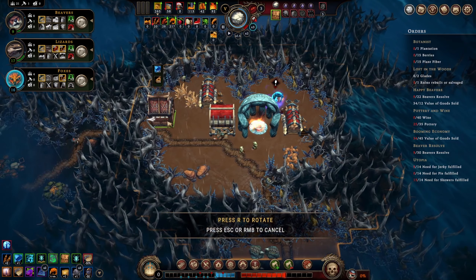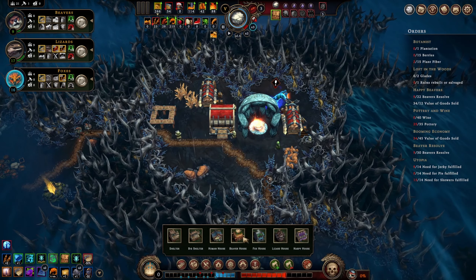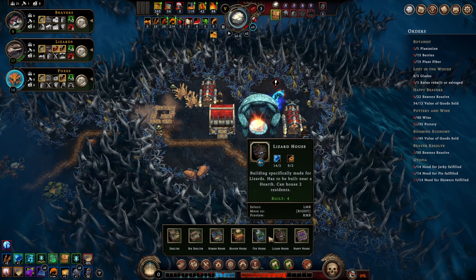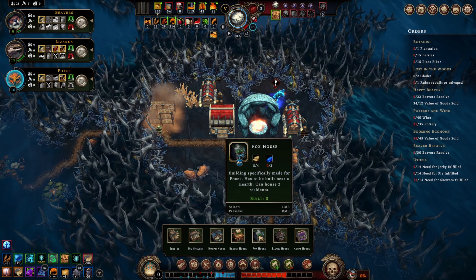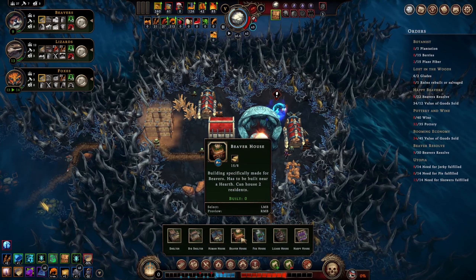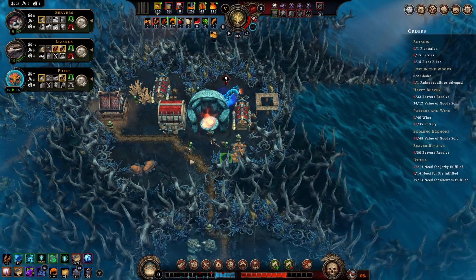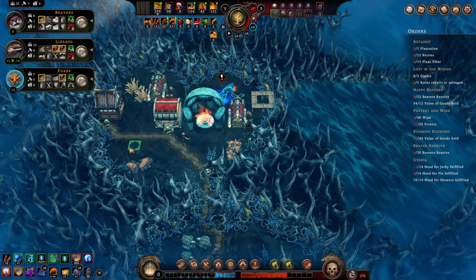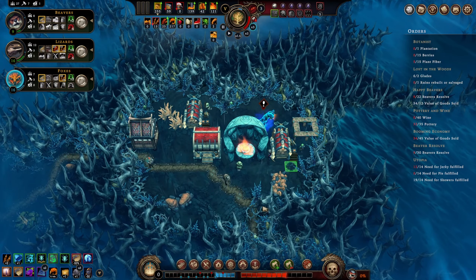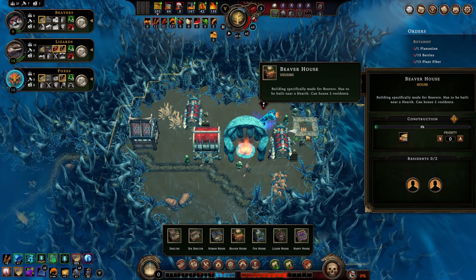We can build a beaver house but that's going to use up a lot of planks. Newcomers - welcome! More planks! I think we take this just for that, also more people. Let's build one beaver house - they were the ones that stayed with us during that harsh storm right at the beginning. Reward them with some better abodes. We'd still have one homeless person but they'll be taken care of once we get this beaver house up.